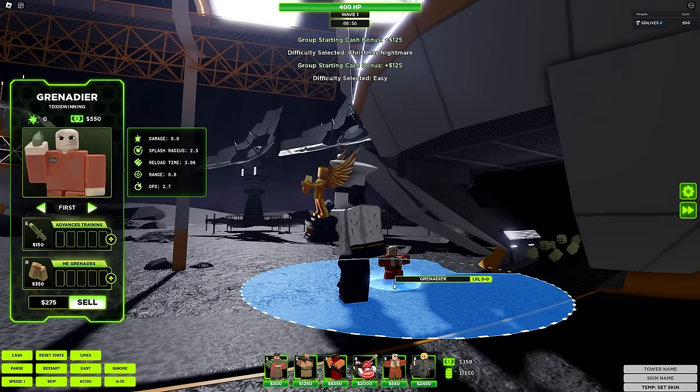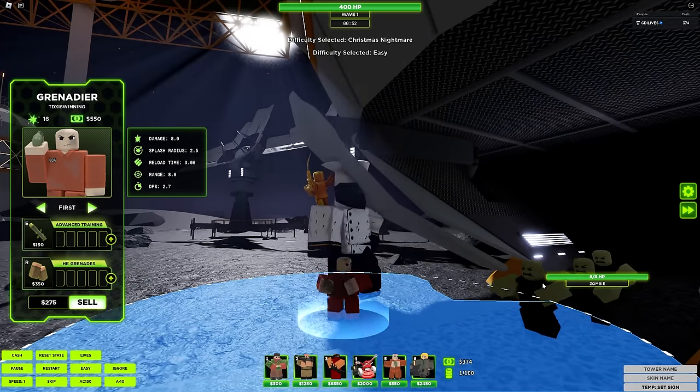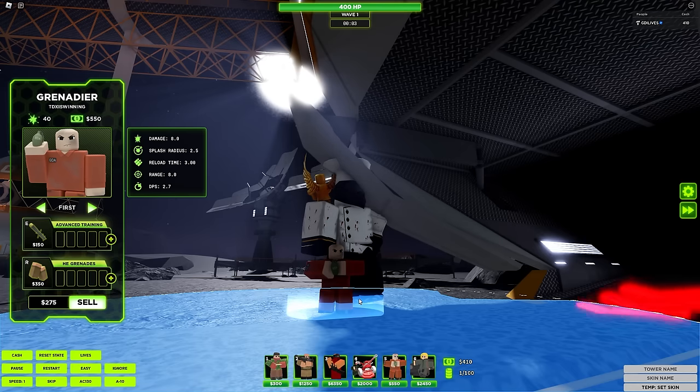So Gratadier on base stats — he deals exactly 8 damage, which is enough to one-shot easy mode zombies and also elite mode zombies, as they're only 8 health each, making it a pretty good starter tower.